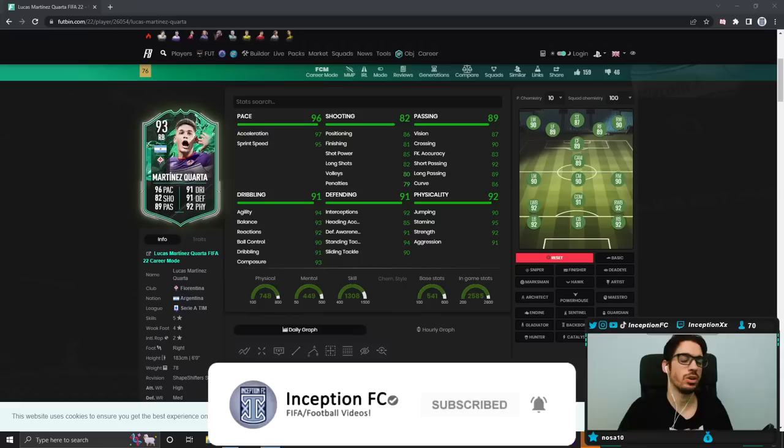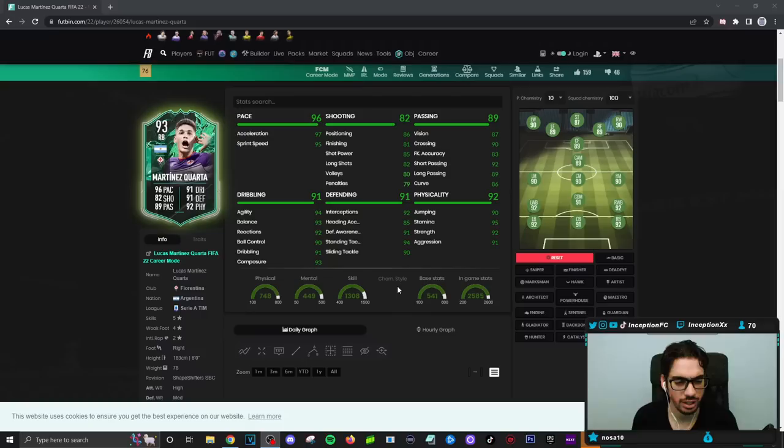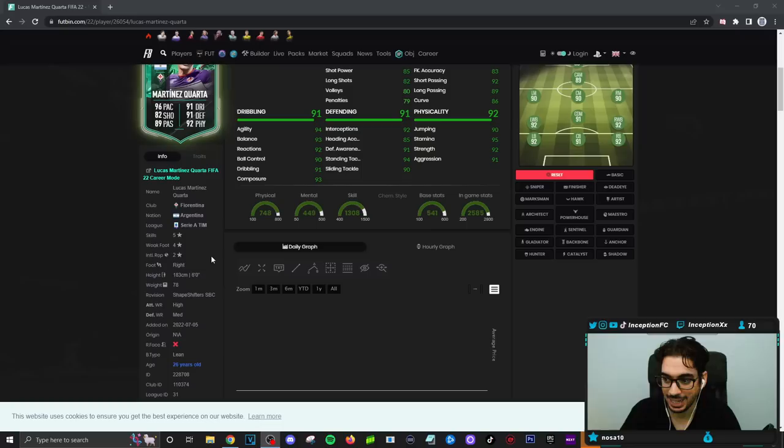Hey guys, what's going on? Inception here and welcome to another video. Ladies and gentlemen, today we have the new SBC Martinez Quarta to review — a nice little cheeky Serie A right back. I actually need right backs on my review account, so I don't mind this SBC. He looks pretty decent because he's five-star skills, four-star weak foot, a high-medium work rated player, a lean body type with great dribbling stats.